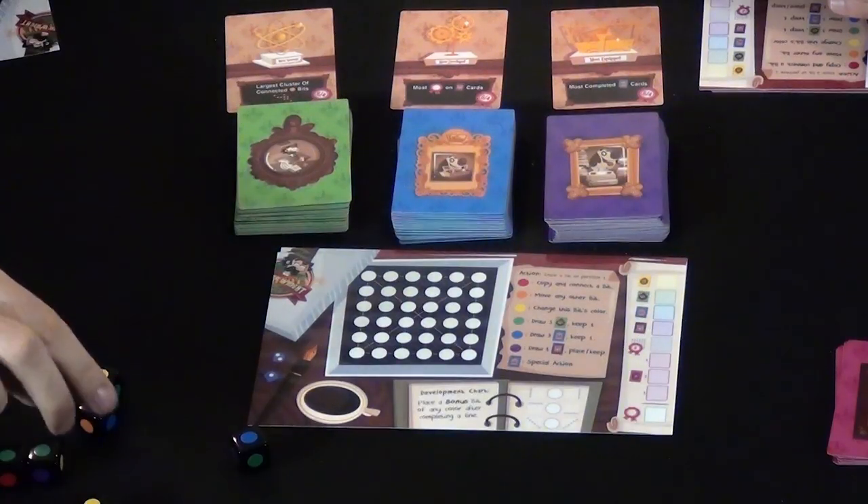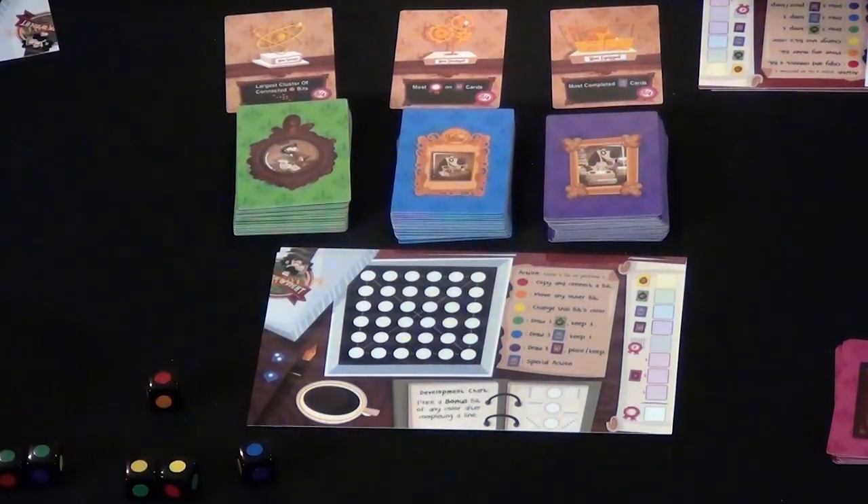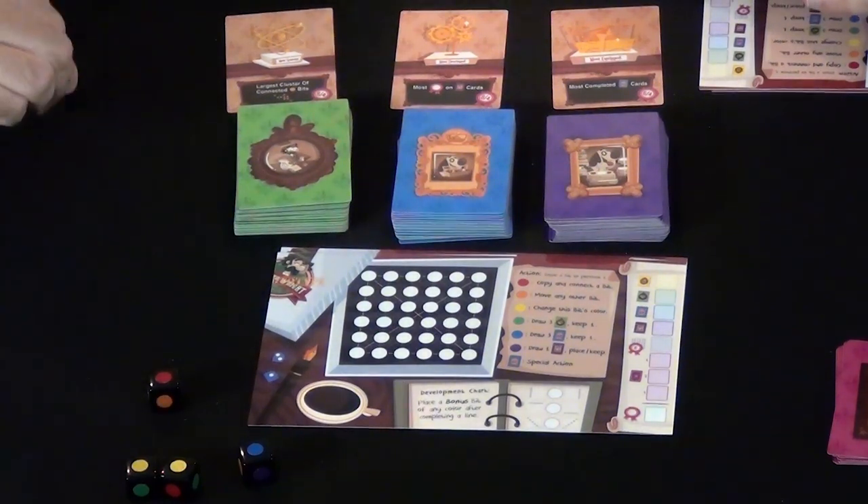The player whose turn it is will first separate the dice by color, and if it's your turn, you get to choose one of these groups of dice of a certain color, and that is yours. So if I picked green, nobody else can choose green.